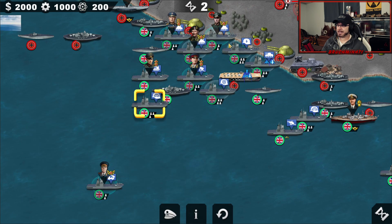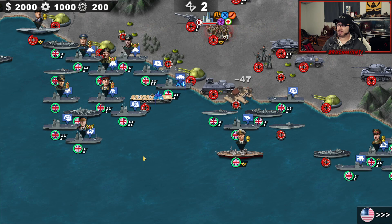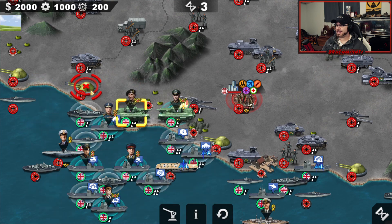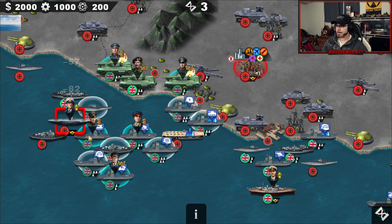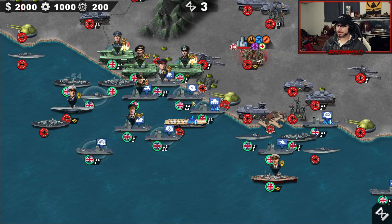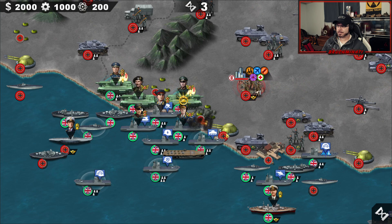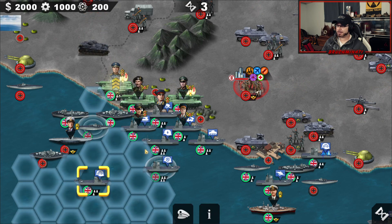Montgomery's going to get landed clean because Manstein's going to take that out as soon as he lands. We gotta watch after Monty — it is his biography, we gotta make sure his health stays up. There we go, Monty is landed. We were able to hold them off just enough. That's a solid Manstein start.